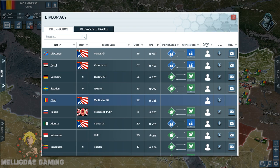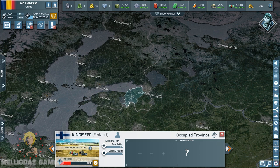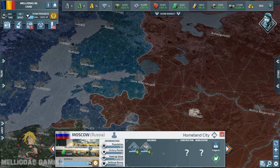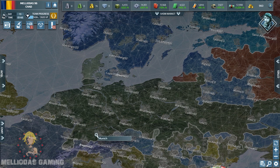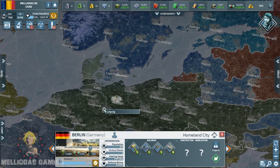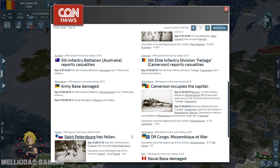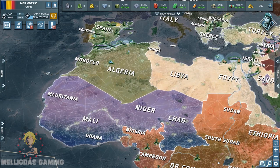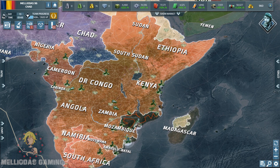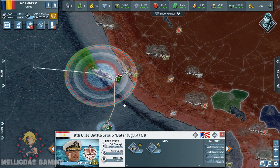Turkey is done, Greece is done. Congo is first and I am fifth in ranking. Germany and Sweden have leveled up very quickly — Sweden has taken Norway and Belarus, Germany took all of Poland and is now expanding through Ukraine. Germany is going to have a very strong economy and will be a problem for us. We need to be faster than them to close them inside their continent and prevent them from spreading further.